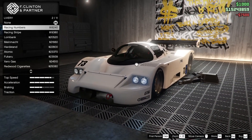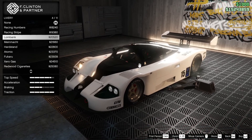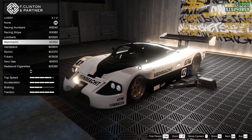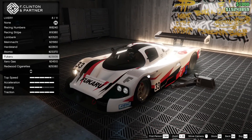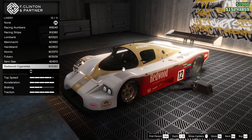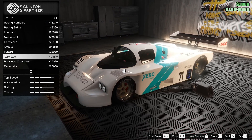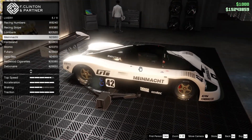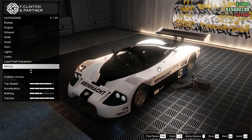For the livery, these are all going to be racing liveries — it's very obviously a race car. We have racing numbers, racing stripe, long bank, me and match, heartstand, atomic, fugaru, benefactor, redwood cigarettes, debonair, and then nothing. I think I'll go with this one — one of the more simplistic ones rather than a complex one.